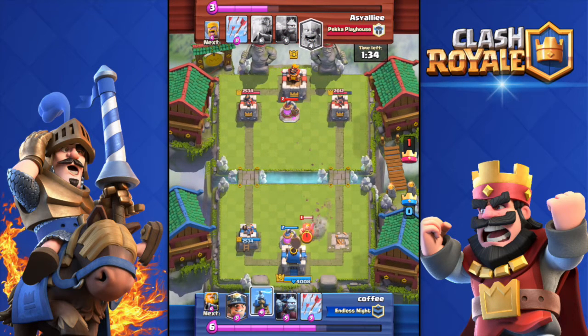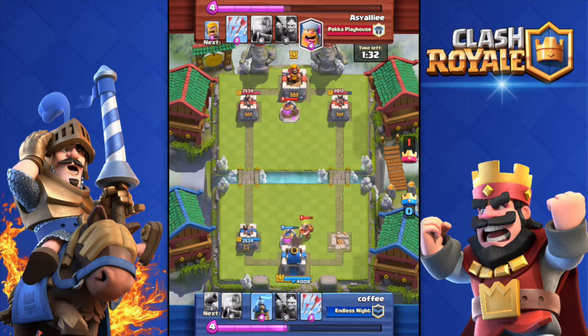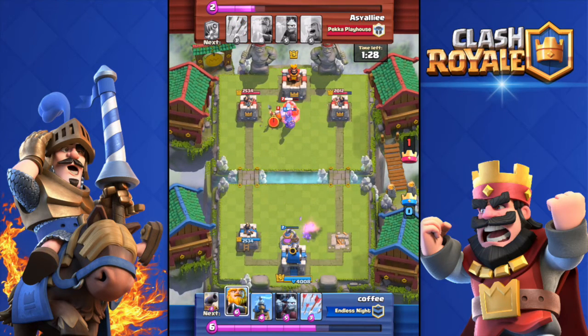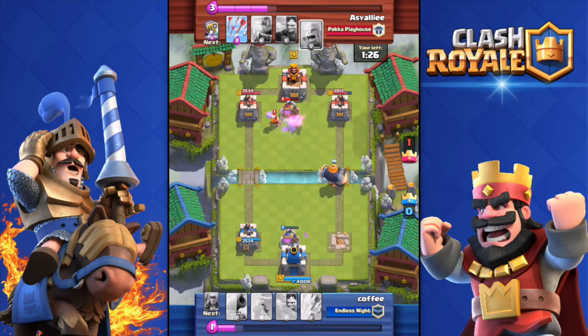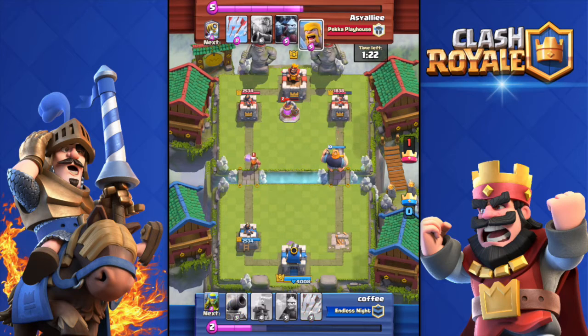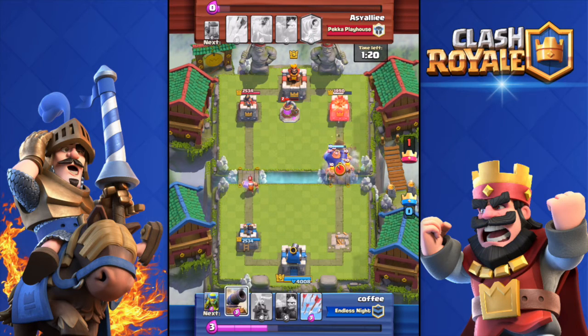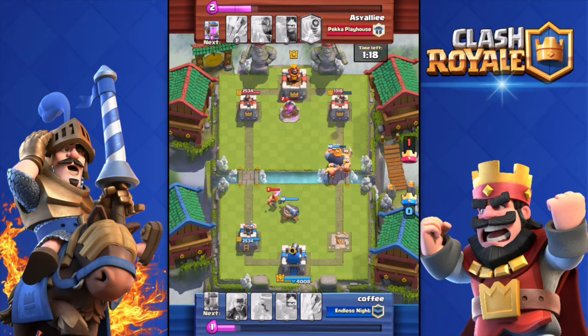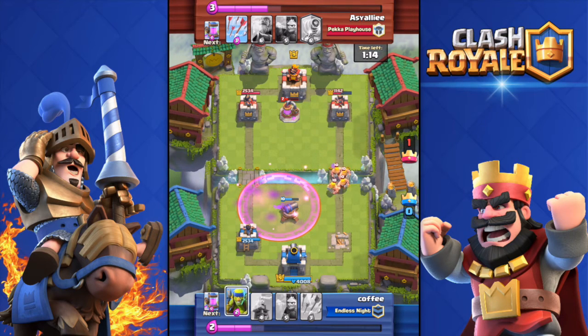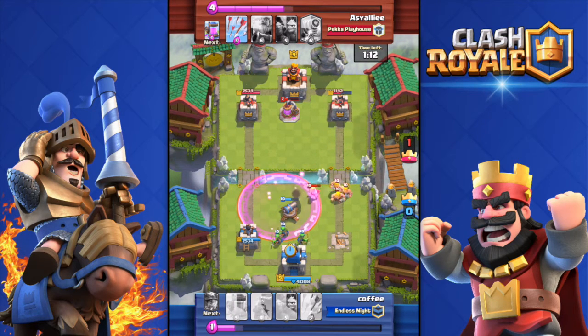In the number 3 spot we have the Ice Spirit, also known as Ice Sheets. The Ice Spirit was added to the game with the previous update on Monday. It's early so people don't use it that much yet, but that card is godly — personally I think it's overpowered. It only costs one elixir and it's basically a Zap and an Ice Wizard together.